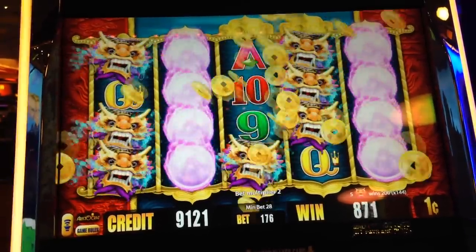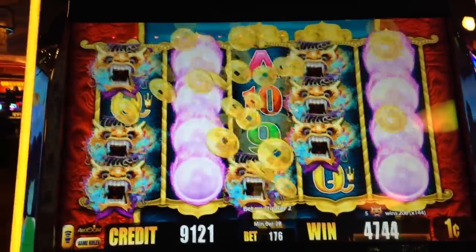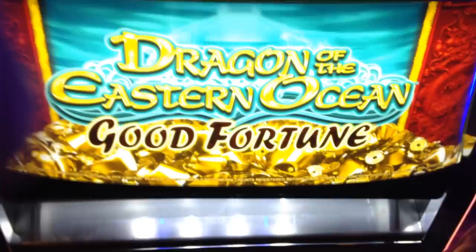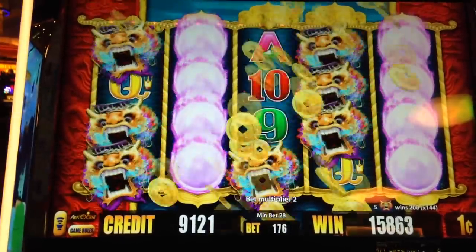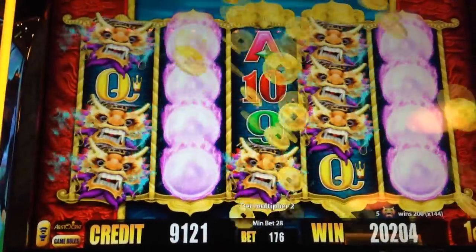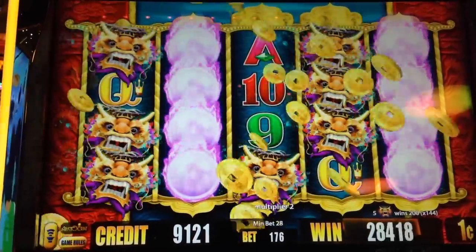Oh that looks nice. Wow, nice! First time playing this. This is Good Fortune — check the bottom — Dragon of Eastern Ocean Good Fortune. Nice win line! Wow, that was really a surprise hit — nice. $2.88 on a $1.76 bet.